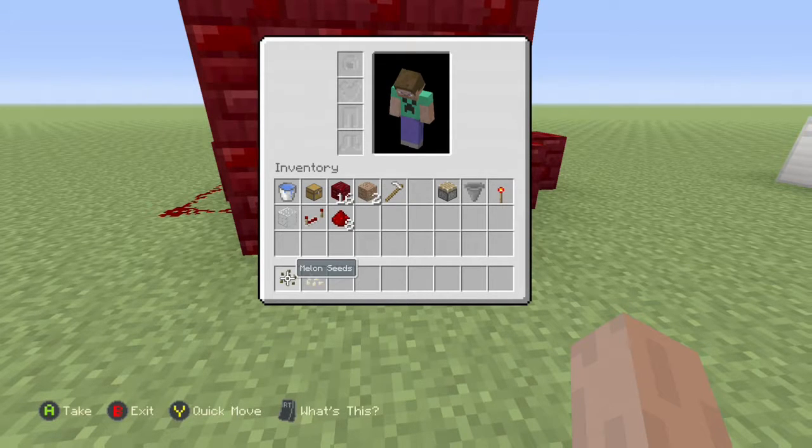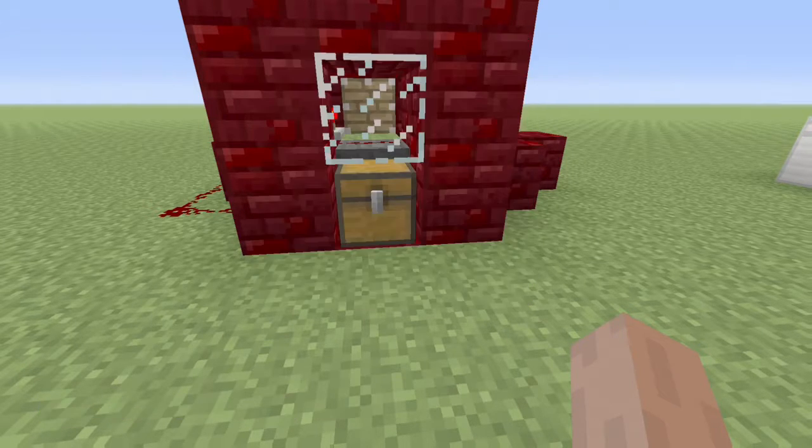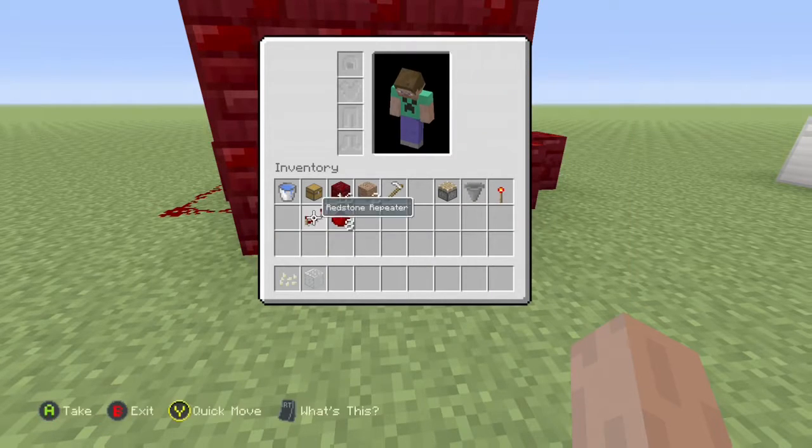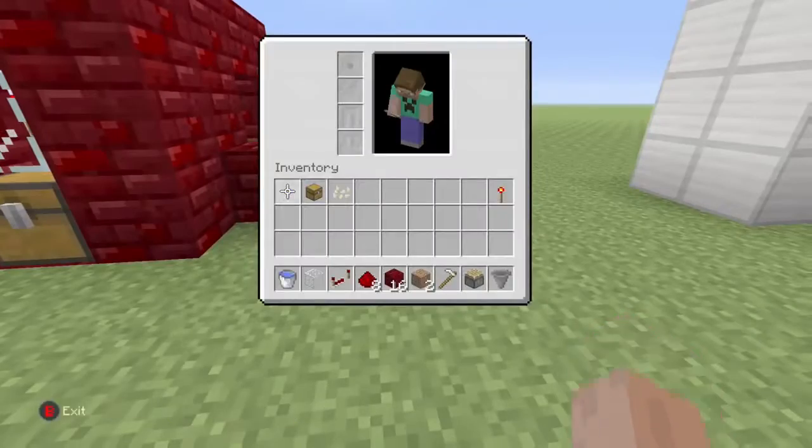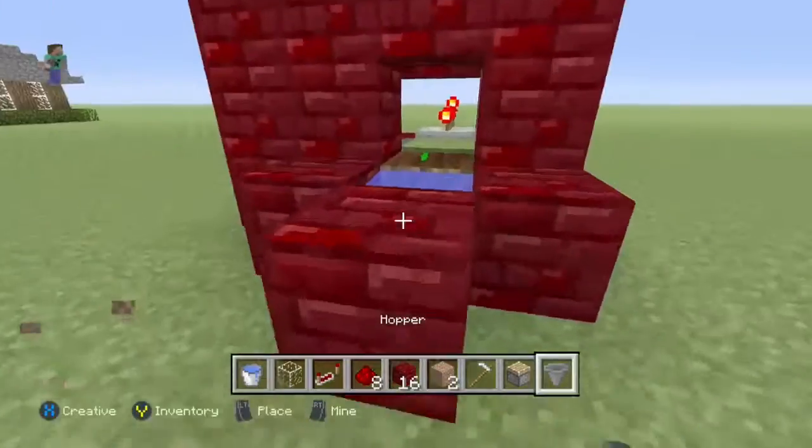So let's take out everything. We can choose which seeds we want to use — we're just gonna use pumpkin seeds for this one. Let's get rid of the melon seeds, take out our pumpkin seeds, and now let's take out everything we need and just build one right next to this one.